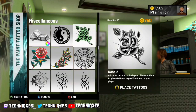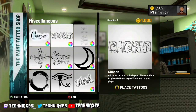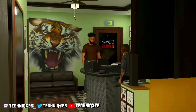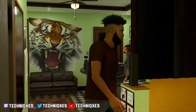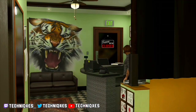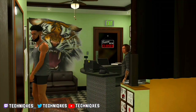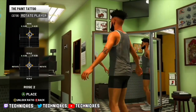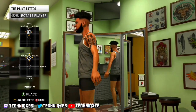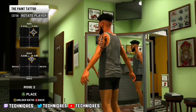This is the only tattoo that you need. You can purchase the maximum so that you'll have enough to cover your whole body if you want to. I'm only going to be able to show you the arm tattoos because I'm on a burner account. Put the rose on the arm, then go one by one — you can overlap them too. Make sure you overlap them if you want a little sleeve.